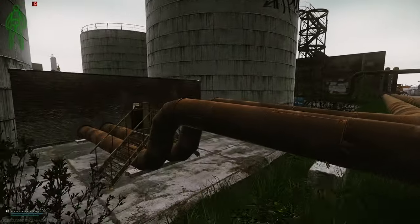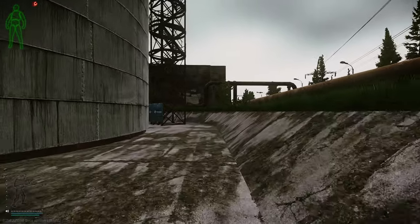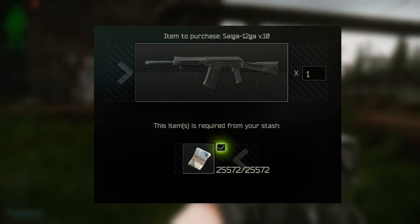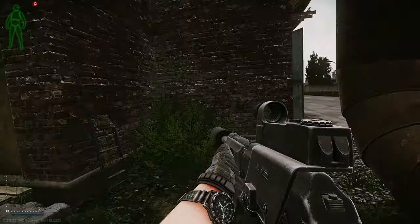The Saiga 12 is a semi-automatic 12 gauge shotgun chambered in 12x70mm rounds — more on that later. It can be purchased from Jaeger at loyalty level 2 for 26,000 rubles. Alternatively, it can be purchased from the flea market or commonly found on SCAVs.